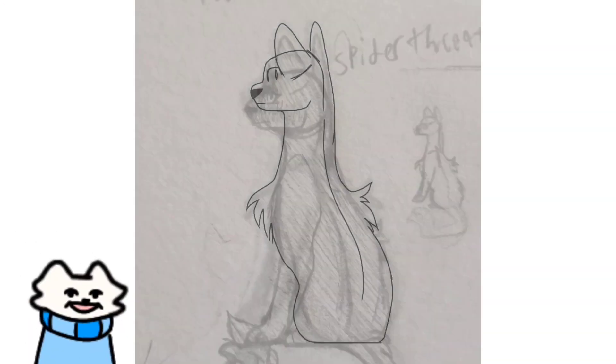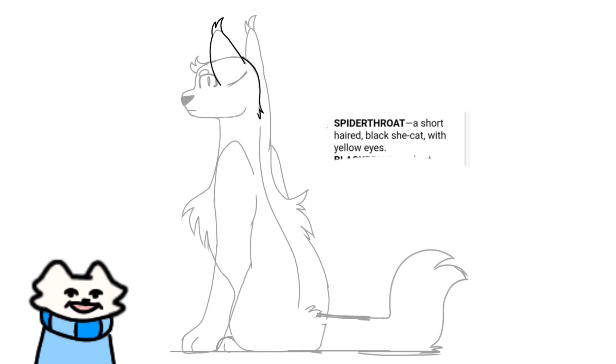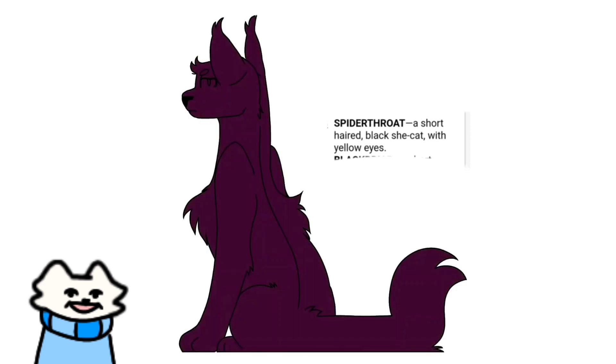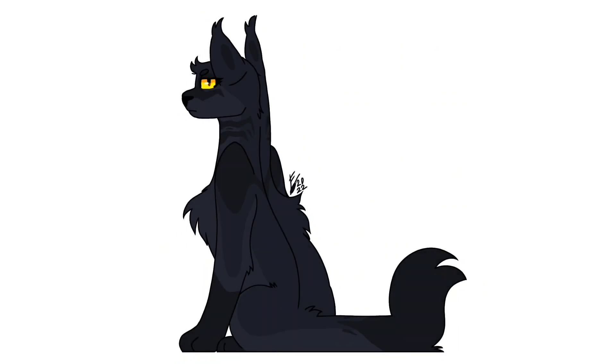Last but not least we have Spider Throat, the first warrior and last cat I'm drawing for this video. Since I drew and recorded everything in IBIS Paint, you aren't going to see any undoing or redoing in the speed draw. Unbeknownst to you, I had so much difficulty with this sketch — I had to resort to using a smaller side sketch I did before starting the main drawing. All the other drawings up until this point were kind of a breeze, despite Alderwhisker's complex markings. This one was definitely the most difficult because she's a completely black cat. I gave her black stripy markings on her neck to give more of a spider impression, since her name is Spider Throat. This is probably my least favorite out of all of them, but that doesn't mean I don't like her.